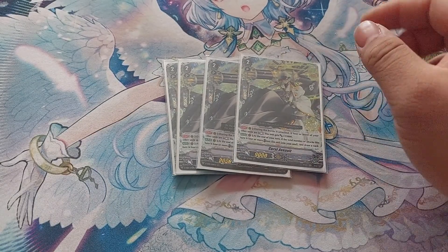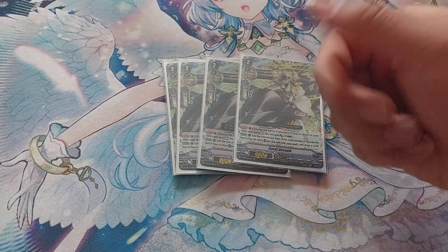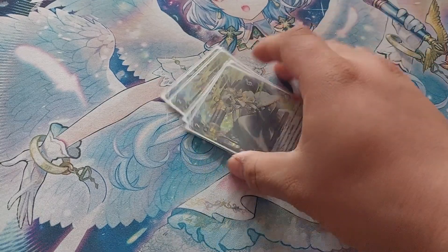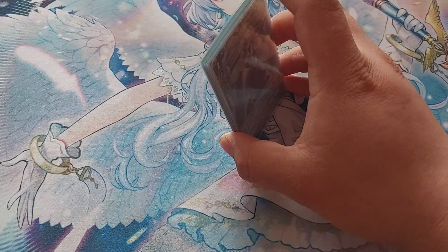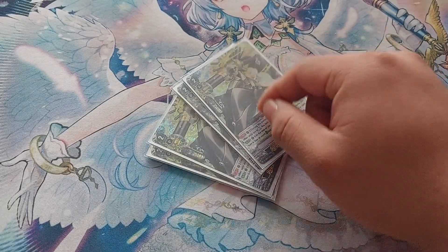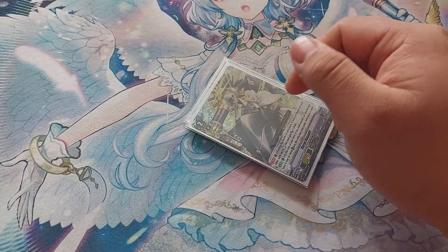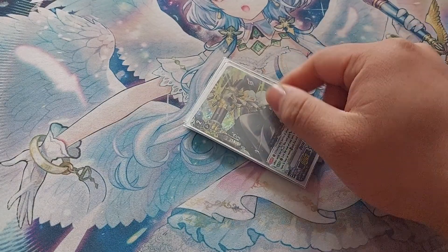It also pulls a unit off the field, so there's less chance of your rear guards getting locked by Link Joker — which is very important for this deck. Coral Assault is our main beat stick and usually the target for re-stands.